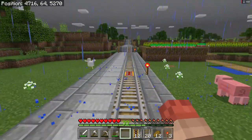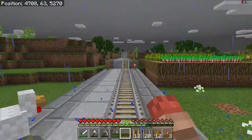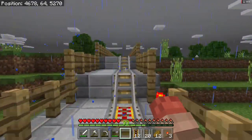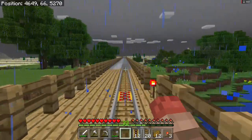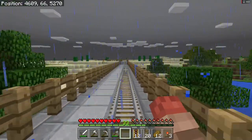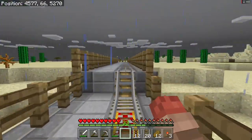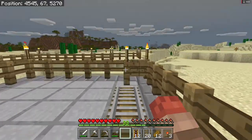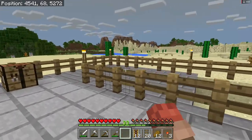Here we go. We're going to hope we don't run over this chicken. You press your forward key, and then when you hit those power rails it gives you a spurt of power. We're going to go all the way up to the mine shaft where we built our station. It's really a short little trip, but it does get tiresome having to walk. That's all there is to it — yay, we did it! That's going to be really fast, huh?